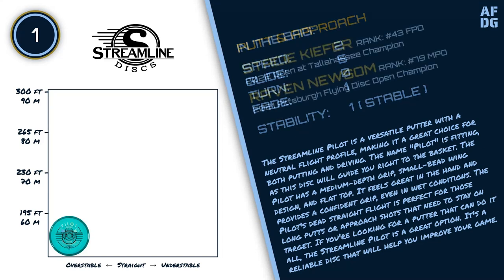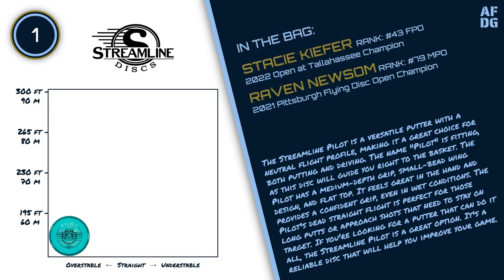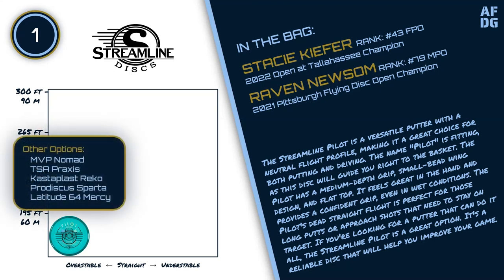The Pilot's dead-straight flight is perfect for those long putts or approach shots that need to stay on target. If you're looking for a putter that can do it all, the Streamline Pilot is a great option. It's a reliable disc that will help you improve your game. Other options for this slot include the MVP Nomad, Thought Space Athletics Praxis, Castaplast Reco, Prodiscus Sparta, and the Latitude 64 Mercy.